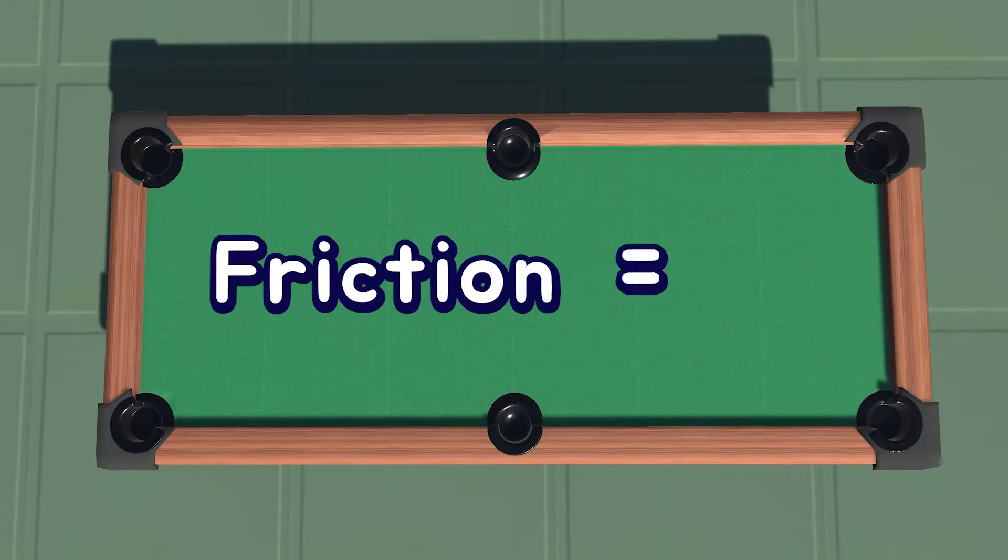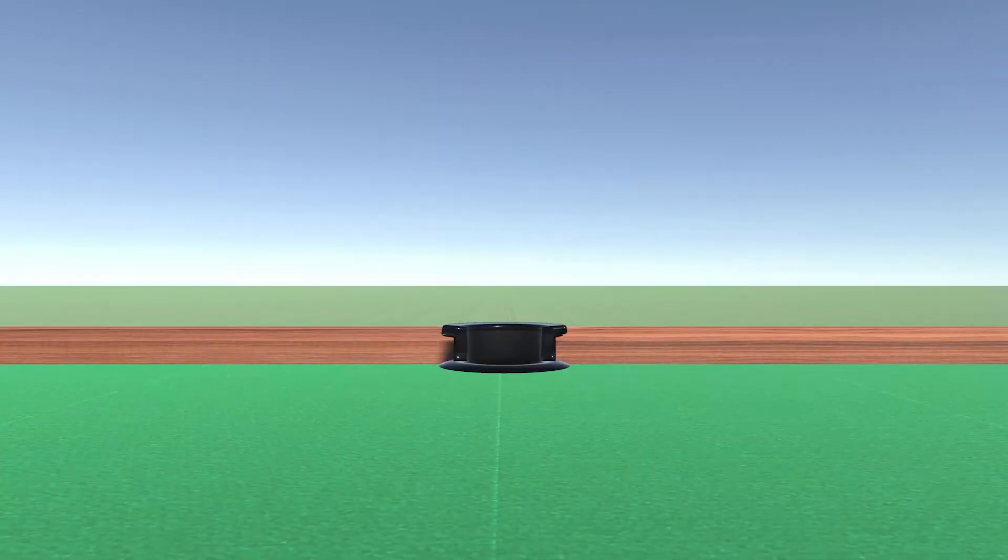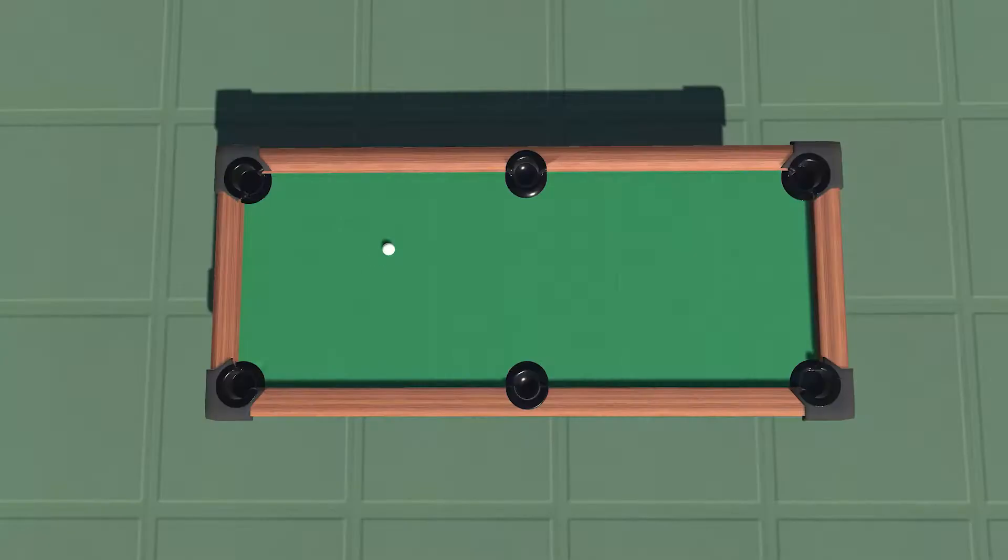What if the pool table had no friction? The ball will keep moving. Then do all the balls sink into the pockets?